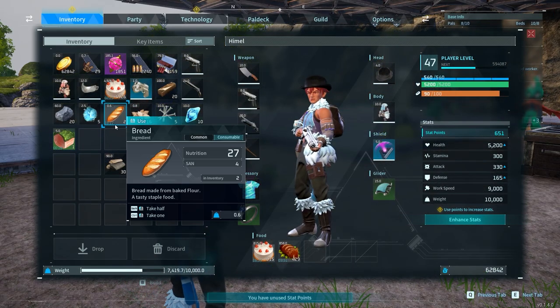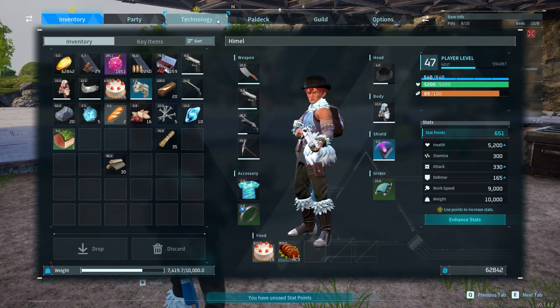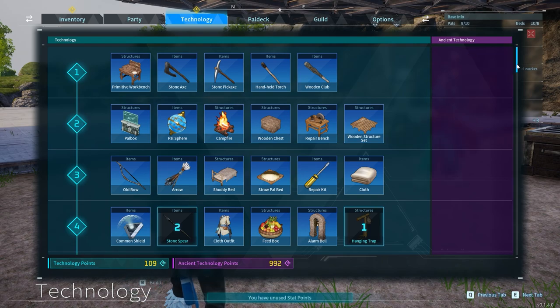Hi guys, as you can see in my inventory I have a cake that will spoil within 2 minutes and 17 seconds. Since we need a lot of ingredients for this cake, we want to avoid it from spoiling.